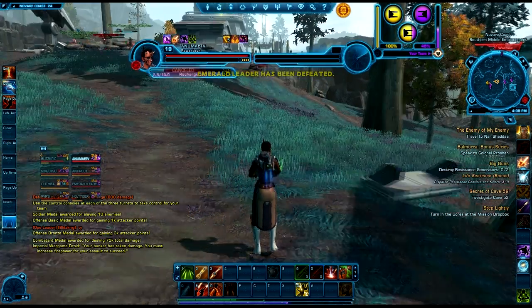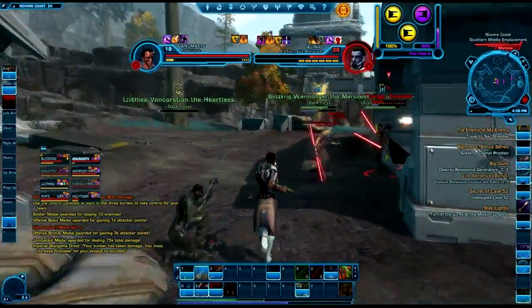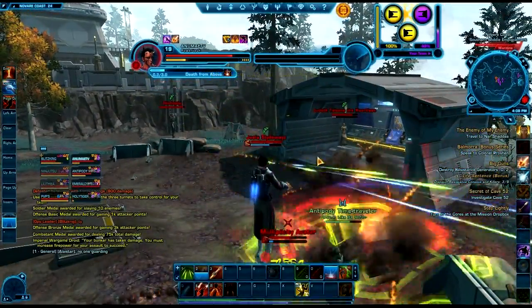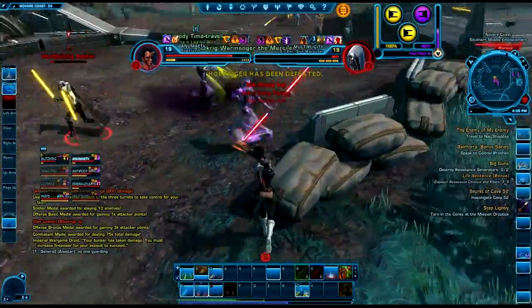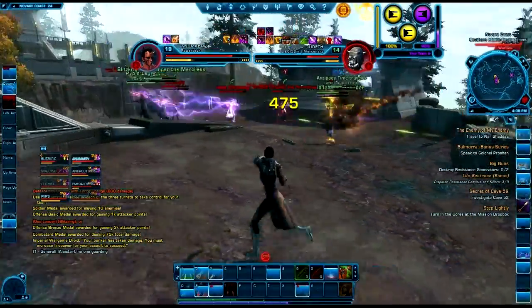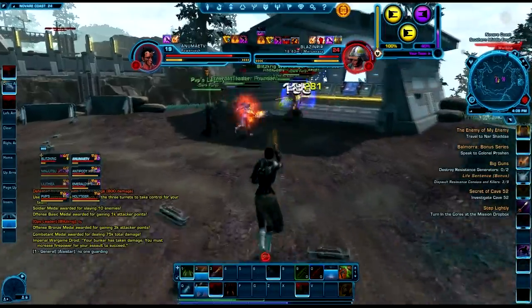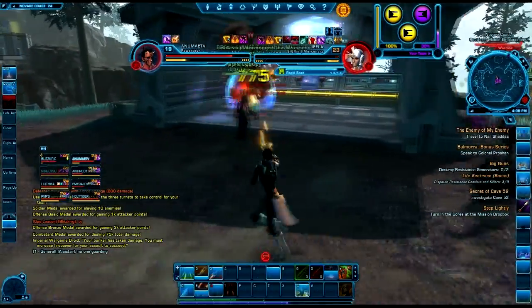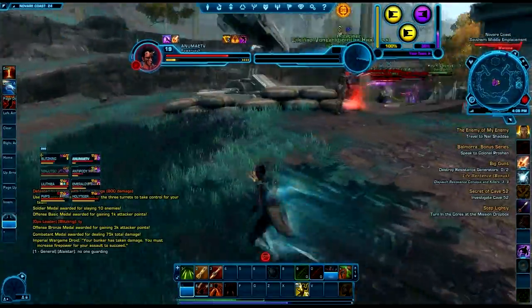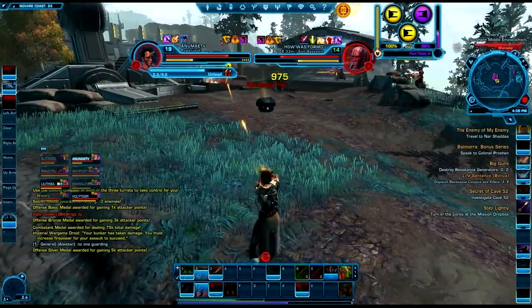The next thing you'll also unlock just by being preferred is a cargo hold on your spaceship. Once you've finished questing on the first planet you get your own ship to travel between planets, but in free-to-play you have no cargo hold — nowhere to stash items that don't fit in your normal inventory. By becoming preferred status you automatically get a cargo hold, which if you were to buy it separately would cost 480 cartel coins on its own. So why pay extra when you get it just by being preferred status? And once you get preferred status you're locked into it, so any new character you make is preferred status straight away.